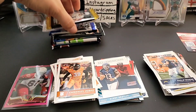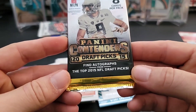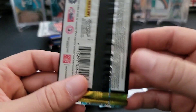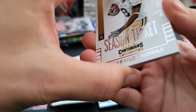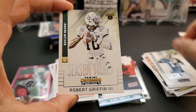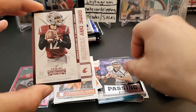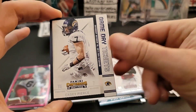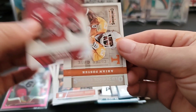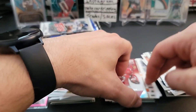Now going to 2015 Contenders Draft Picks - five autos per hobby box, so pretty good chances of finding an auto. Usually the auto falls within the third card. Marius Thomas, Tony Romo... no auto in this one. Robert Griffin, we have a Cody Fiala insert, Connor Halliday, Casey Pierce, Devontae Parker, and Arian Foster. Nothing too crazy in that pack, just a bunch of base cards pretty much.